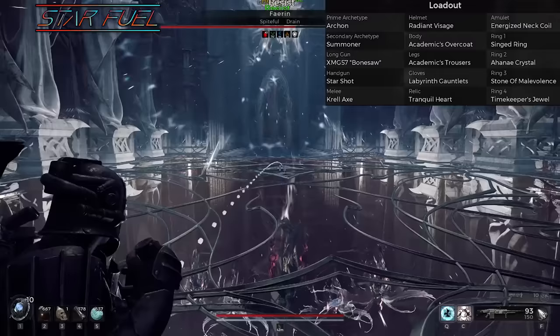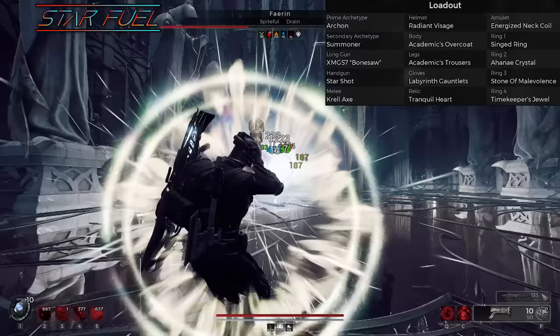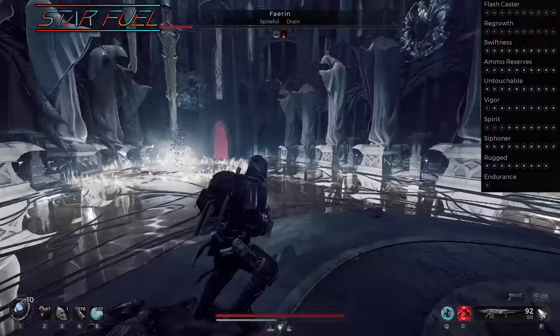And because we're gonna be using Starshot, there's a good chance you kill your summons yourself. Next is the armor, and it's dealer's choice as always — you can use whatever you want. I think medium weight is fine for this build, but you can go heavier if you're gonna be running the Challenger. And then the Relic, again, dealer's choice. I do like the Reprocessed Heart for the extra mod generation. For the Relic Fragments, they're gonna be the same as they were for the mod build: mod damage, elemental damage, and reduced mod cost.